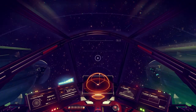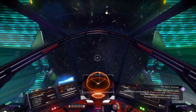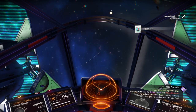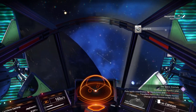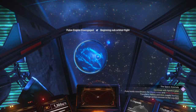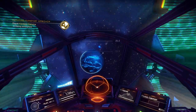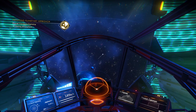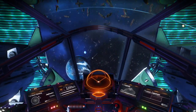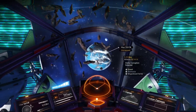That next planet is right behind this moon and it looks like it has oceans. Let's take a look — there it is, blue oceans and grey lands. I'm too close, I did not mean to go into the atmosphere on an airless moon. So first of all, this planet — stellar corruption detected. Oh, I got some magnetized ferrite too.